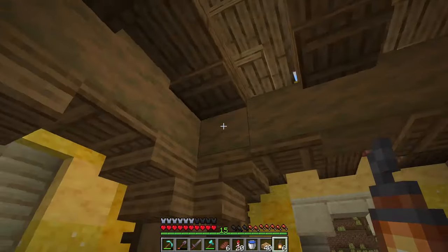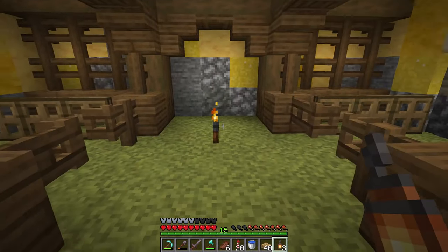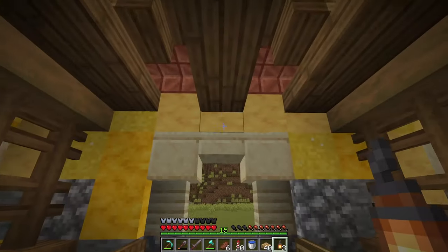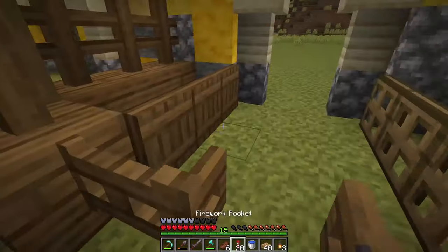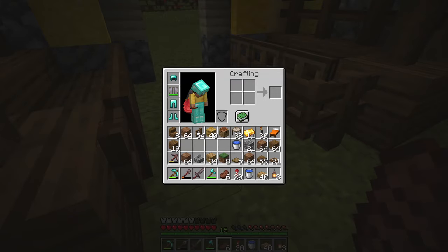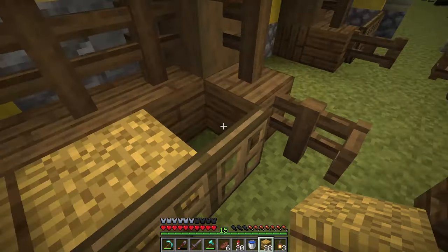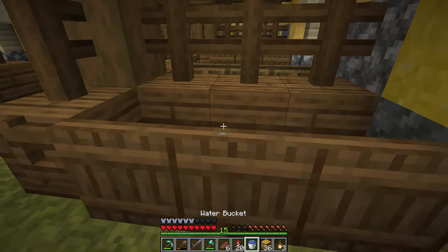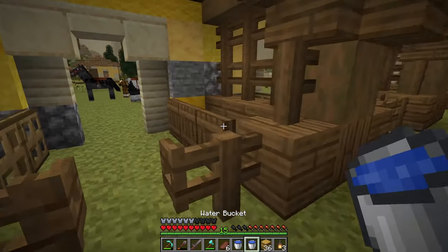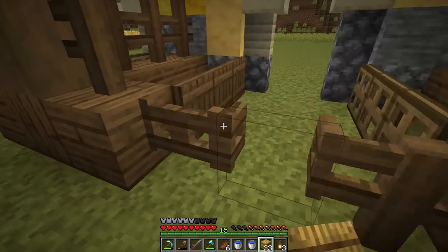Got it all in and it's looking really really good. Last thing is to add the lanterns so nothing spawns in here. Let's start adding in some details. On this side we'll have some hay bales piled up, and on the other side a little water trough - we'll do this in every single stall. We'll vary them so I don't waste any. Let's also tear out the floor and replace it all with coarse dirt.